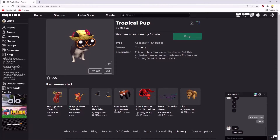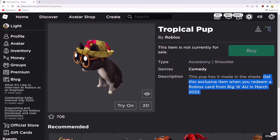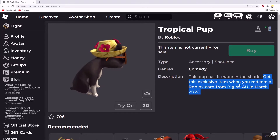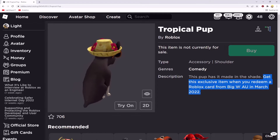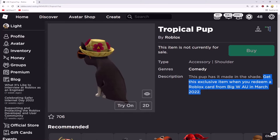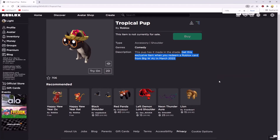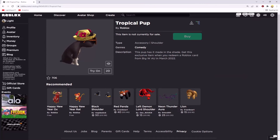So firstly, in the description it explains how to get this item. It says: 'This pup has made it in the shade. Get this exclusive item when you redeem a Roblox card from Big W in March 2022.' So you just need to redeem a code, purchase an item, and receive the code from there — and this is the specific shop it says: Big W.